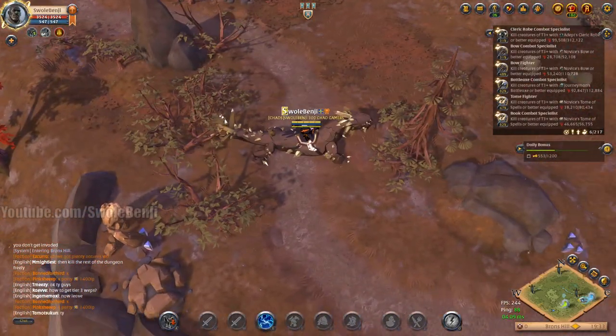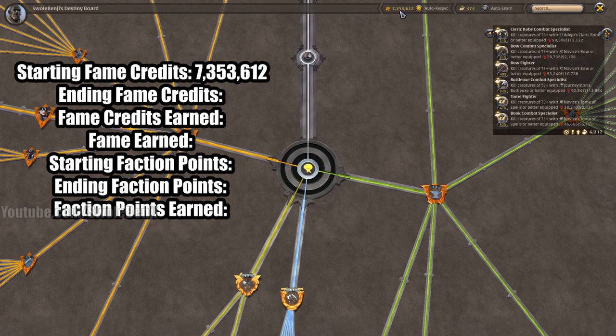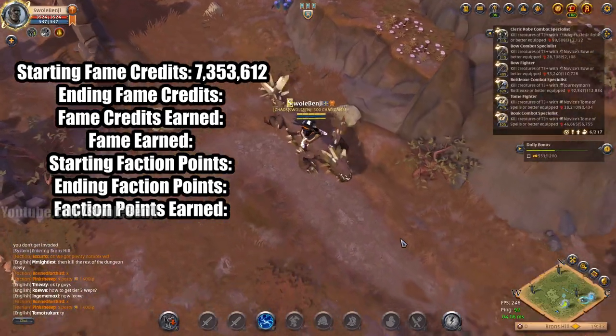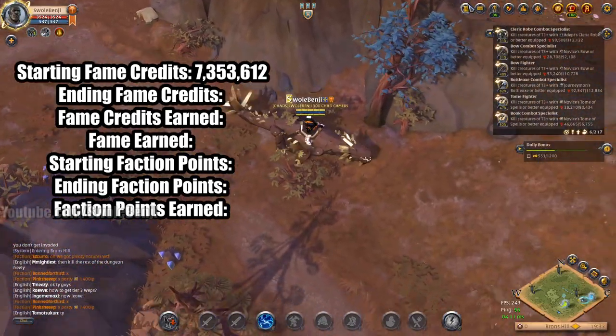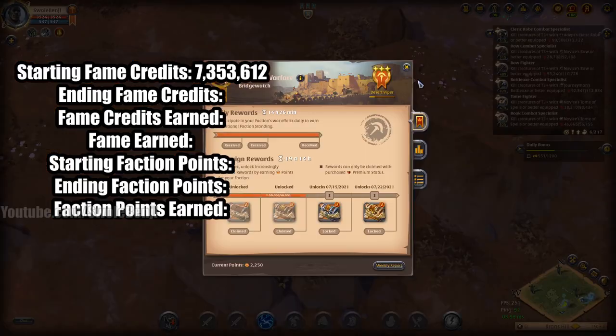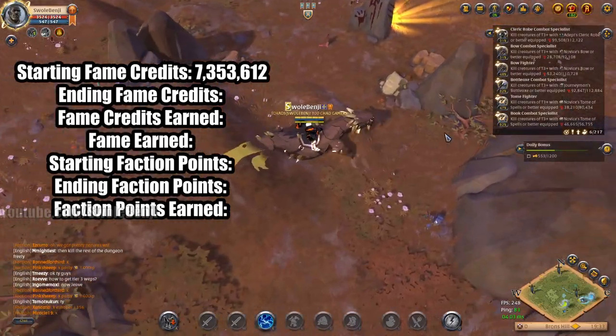Let me pop the stats on the screen for you. Here's our starting fame credits — you can see it right here on the screen. We're also faction flagged; we're going to count our faction points. Starting faction points: 2250. That's easy to remember — hopefully.